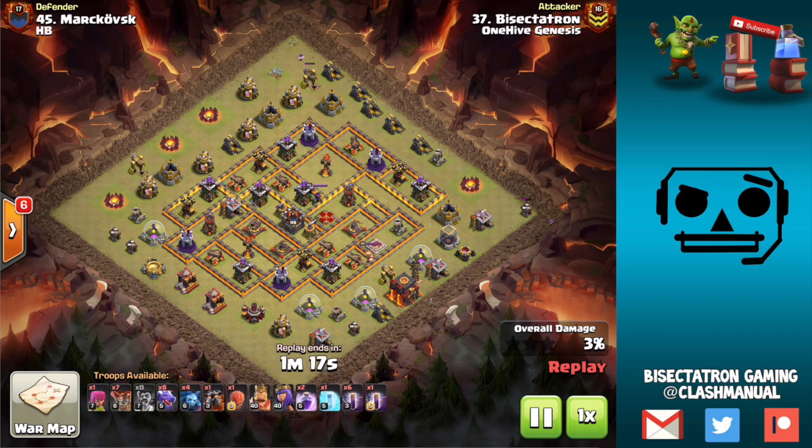My last video was also about the Bat spell at Town Hall 12, but this is at every Town Hall level — Town Hall 10, 11, and 12 — all the main Town Hall levels we see in Clan Wars.